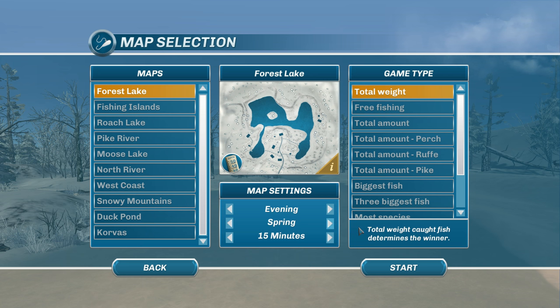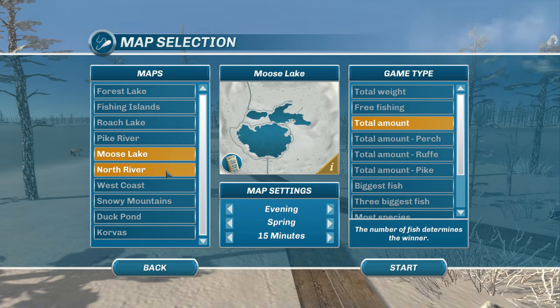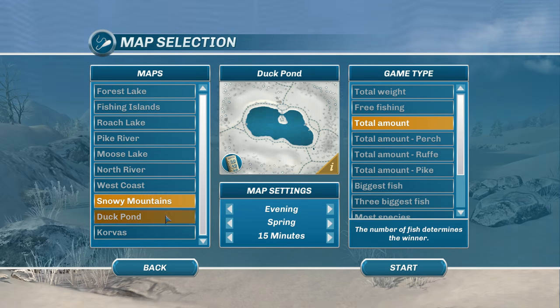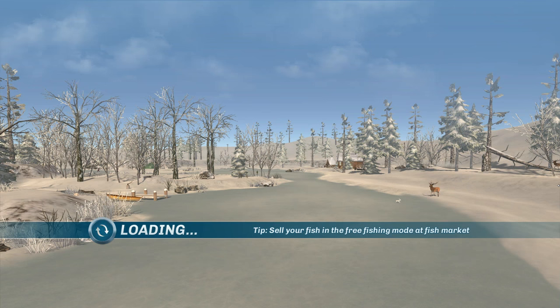We're in spring right now. The game mode is total weight caught, which determines the winner. Let's go with total amount and try the Duck Pond or forest map to keep it interesting. Let's go ahead and hop in.